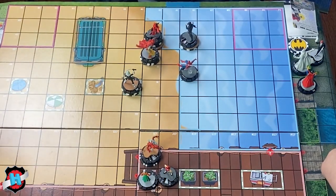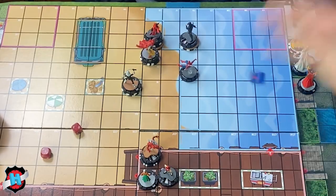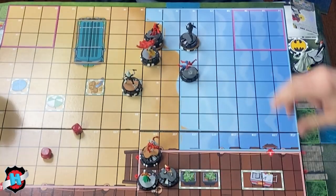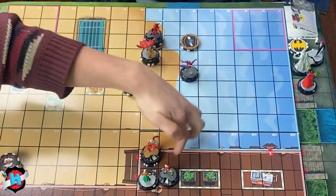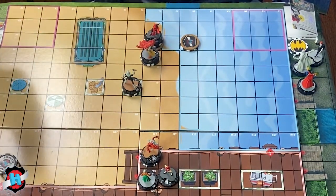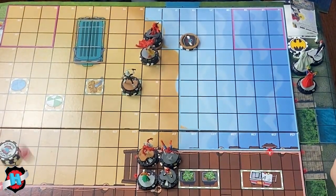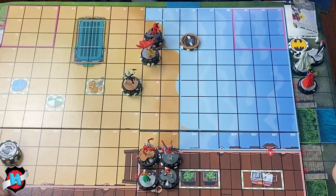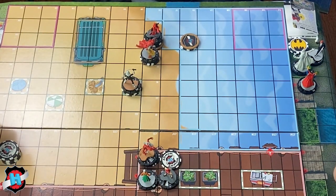Going to target two guys — seven and a five, slightly cocked. That will hit Hand Ninja at least with super senses. Three damage to Simeon. Moving the end position near Aunt May for support. Choosing not to halve the die — healing four clicks.